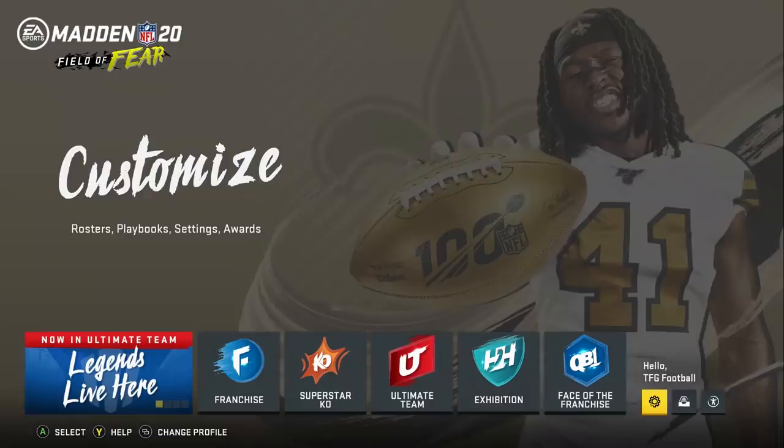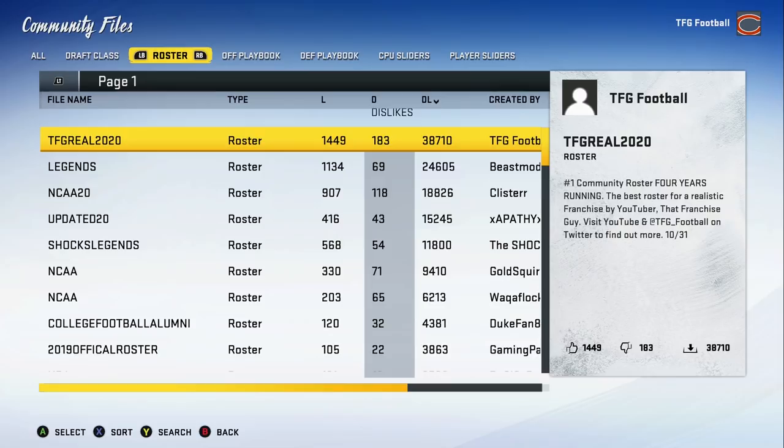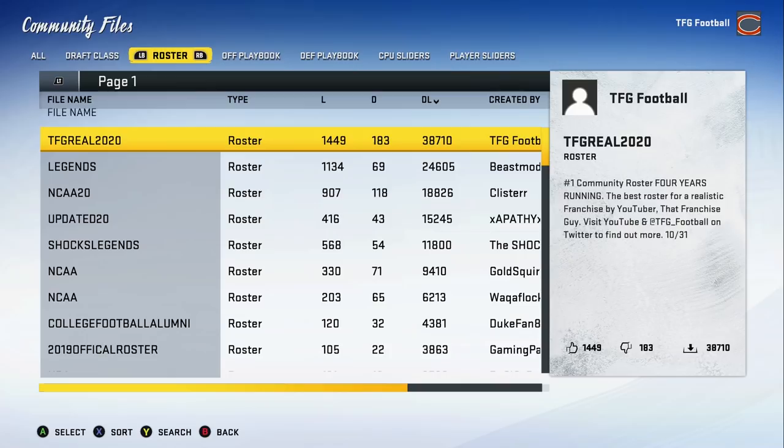To get this roster, go from the main menu to Share and Manage Files, then Download Community Files. On Xbox, scroll over to Roster, sort by downloads, and right at the top you'll see TFG Football — TFG Real 2020. That is the file you want.